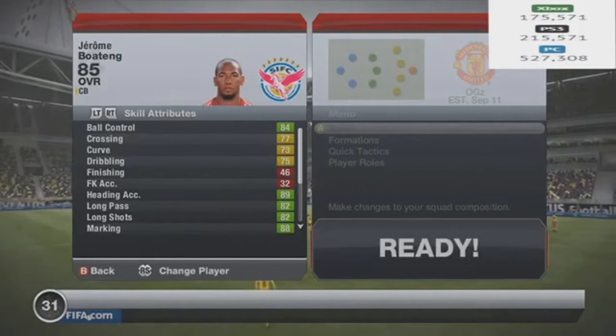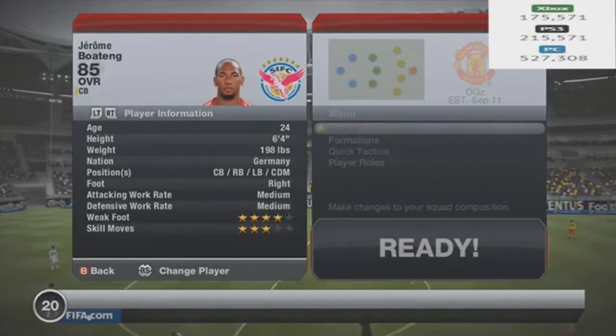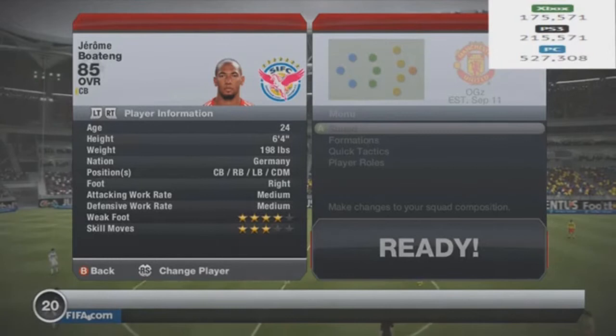This is his in-game stats at the moment. What really stands out is his passing. He's got really good heading accuracy, long passes, his long shot was good, and he does have 99 shot power. He has a 4-star weak foot, 3-star skills. He's 6'4" and he has medium-medium work rate, which I quite like in a center back. You'd ideally want high defensive and low attack work rates, especially in 3-5-2, because you don't want to get caught out of position.